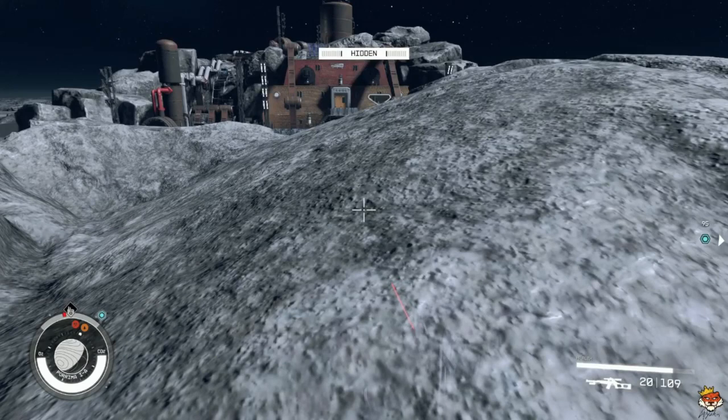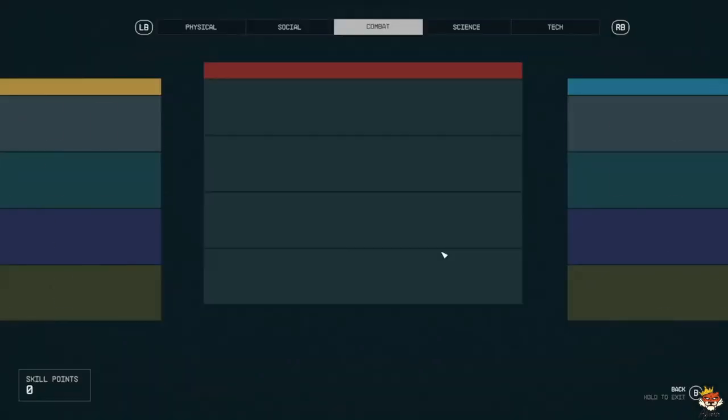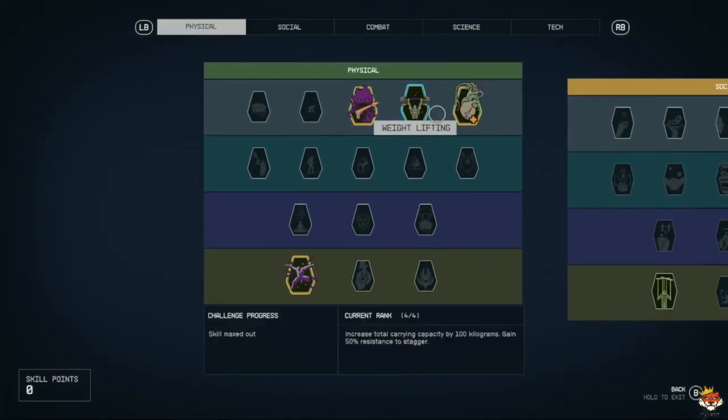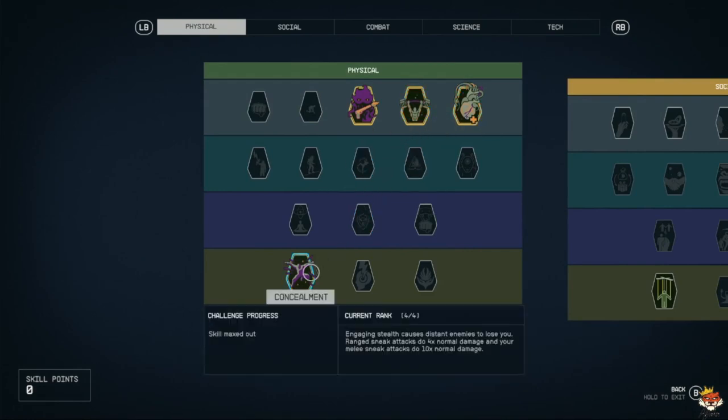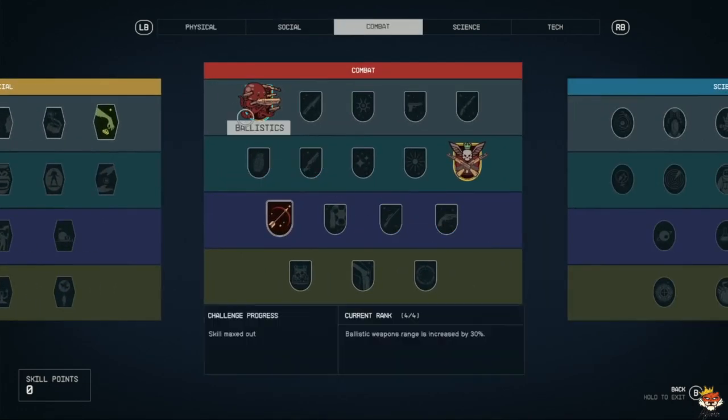Hey, awesome people of YouTube, welcome back to more of a late-game stealthy assassin build. As you've seen the early version, this is more of the later stage — the link for the early version will be in the description. In this one, we've maxed out weightlifting and wellness — those two aren't really necessary — but we've got our concealment, which means we are a lot more stealthy and do a lot more damage. We also got our ballistics maxed out.